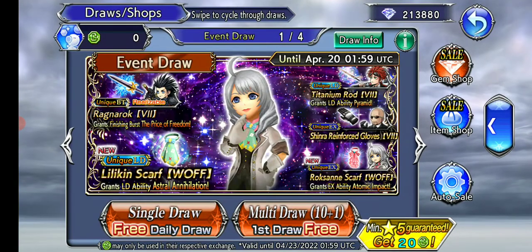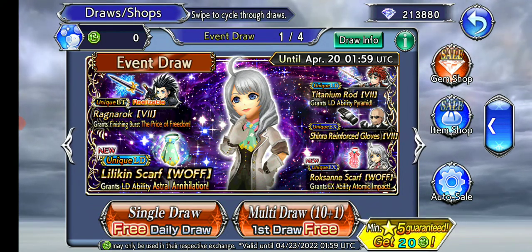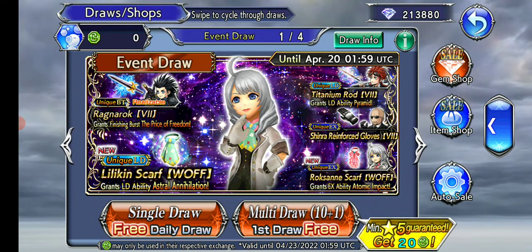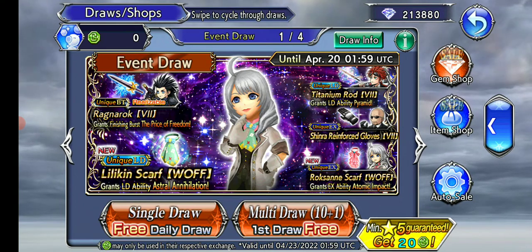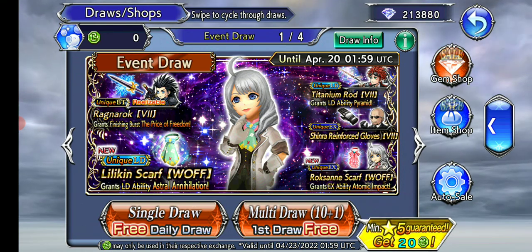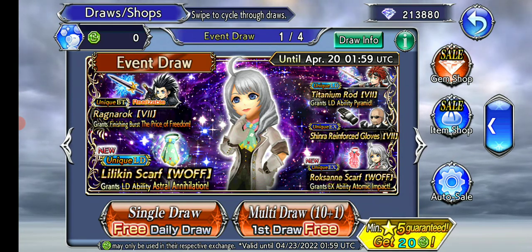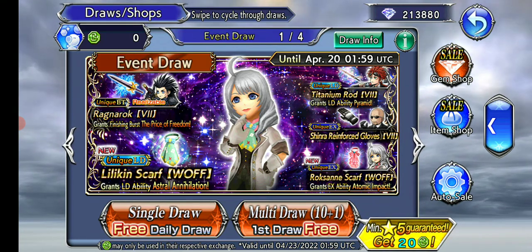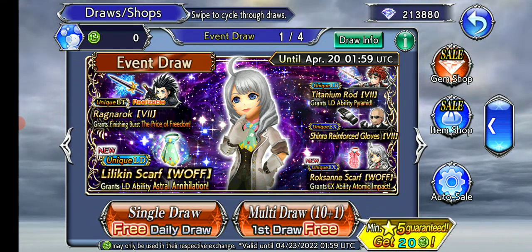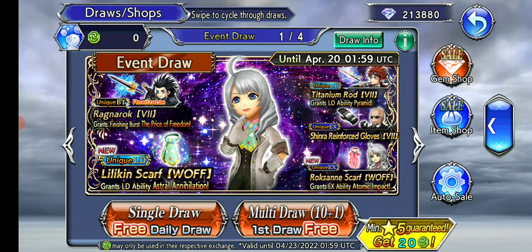This character, who I believe is called Enna Kros — it's spelled K-R-O-S, which I'd pronounce as Cross, but apparently it's pronounced Crow. Along with her, we have Reno with his LD. Her and Reno are the C90s for this banner. We also have ZaxBT, and Rude's kit up to ZX — not his LD, unfortunately. He gets no upgrades here, so he's Rude as you know him.